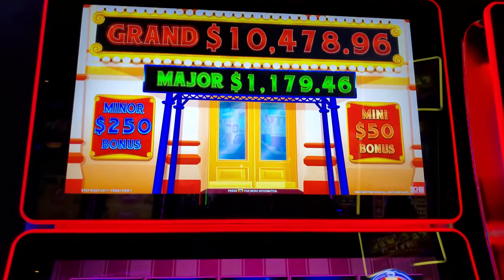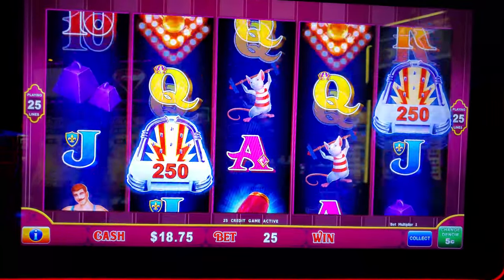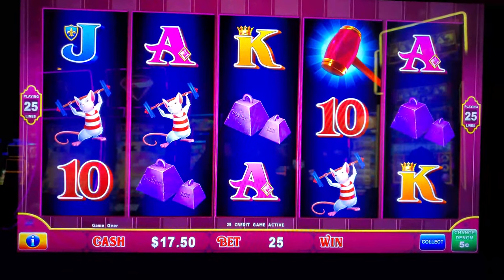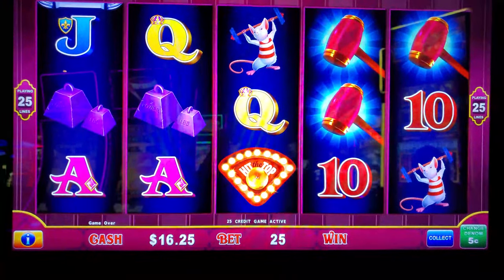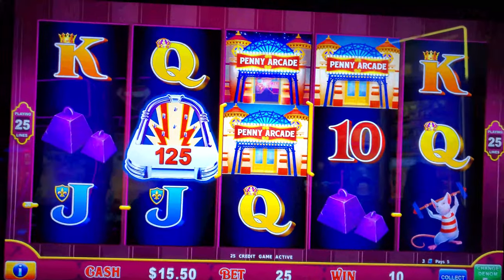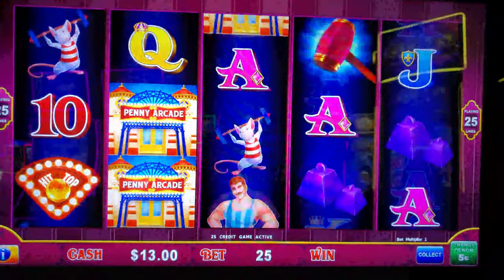Hey folks, Zeta here. We're going to try some Penny Pier for the first time. Got 20 bucks in, $1.25 in on nickels. I'm guessing six of those. I know nothing about this game. That would be good — it's $125.